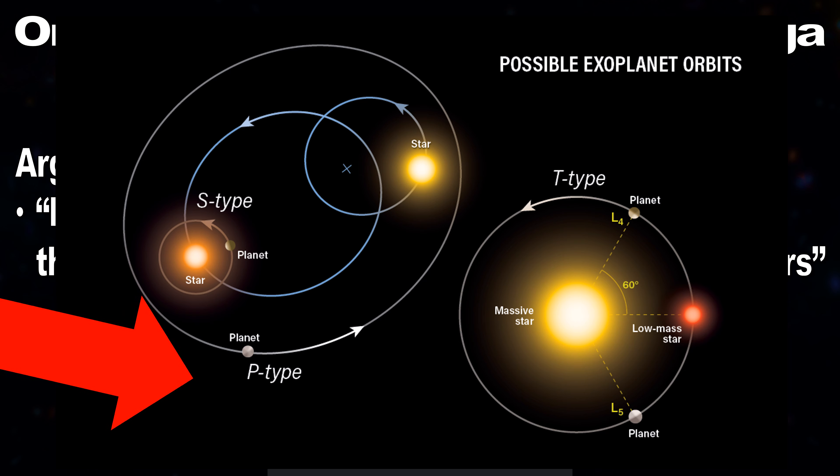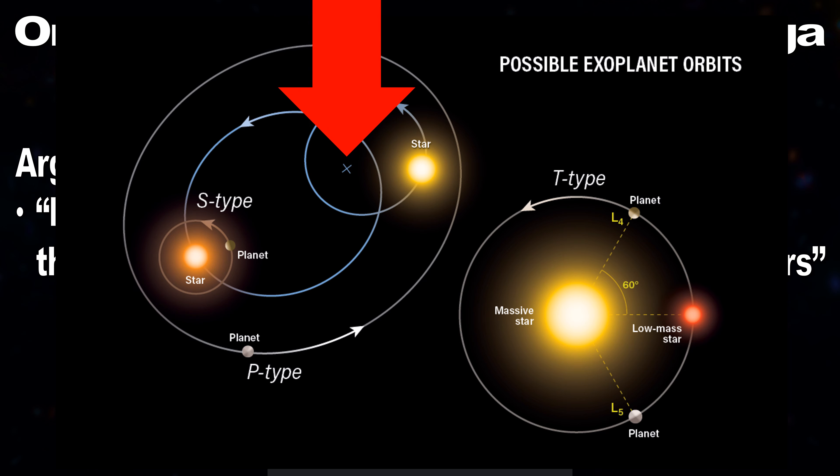In which the orbiting bodies have a central point in the middle that they orbit around and never touch. And so in this centre point, you can see Planet Namek.